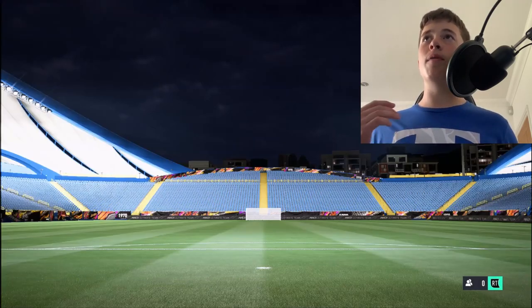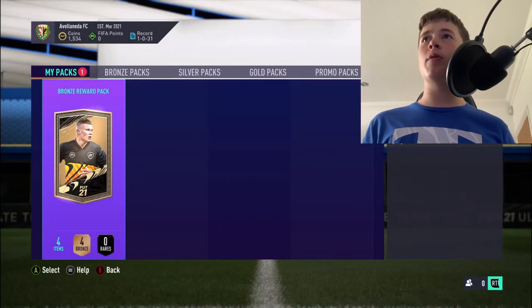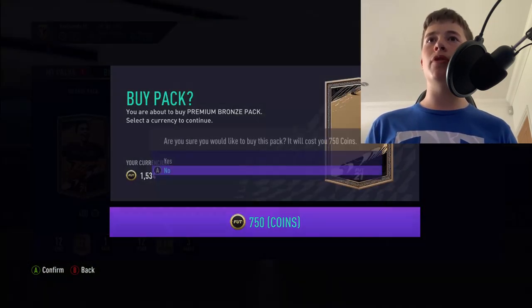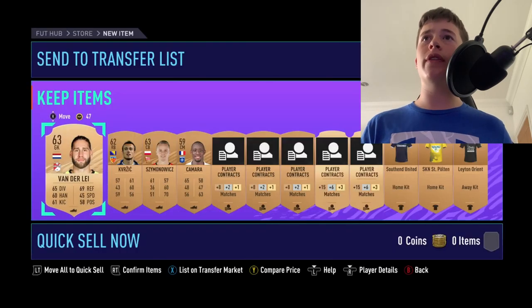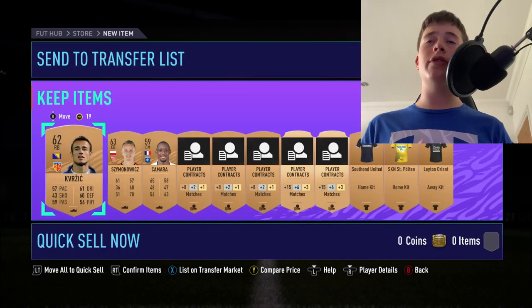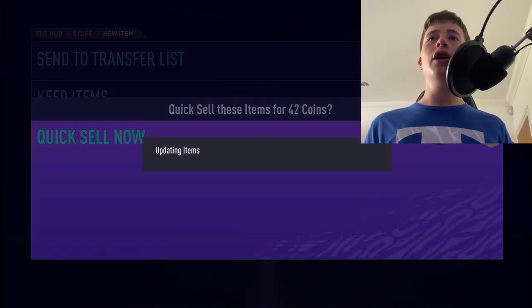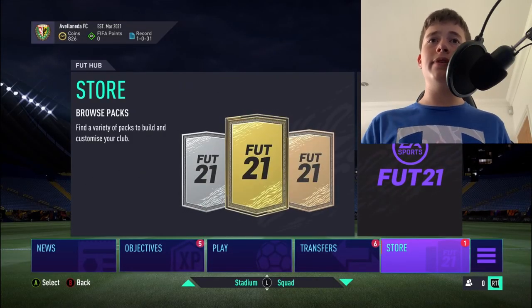To make it easier, I'm going to buy a bronze pack. Go into your store, open a pack, and that will be it. We'll go to the premium bronze pack and open it. You're going to see your players, and you're going to send them to the transfer list. As you can see, the pack is open and we've got a few tradable players. Sell some to the transfer list and discard the rest because we don't really need them.